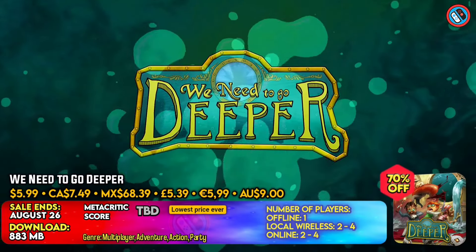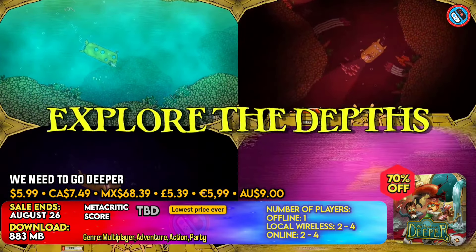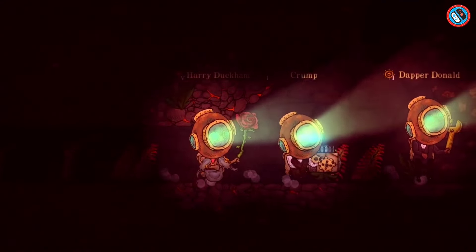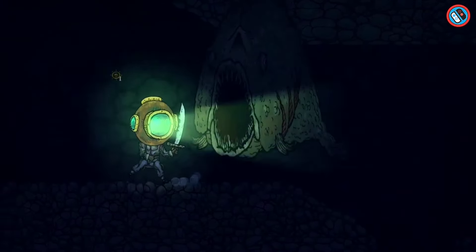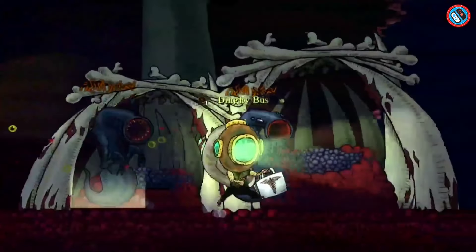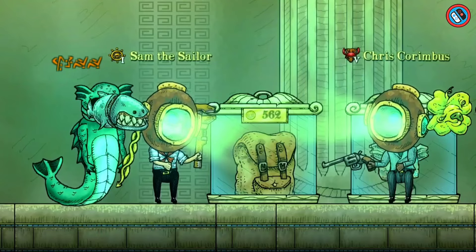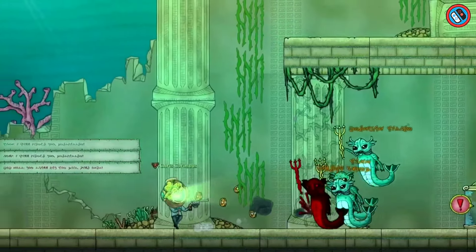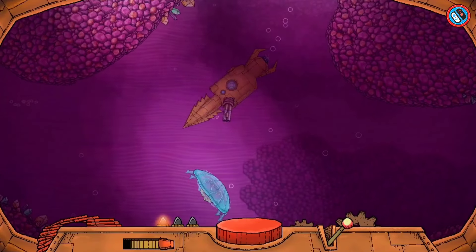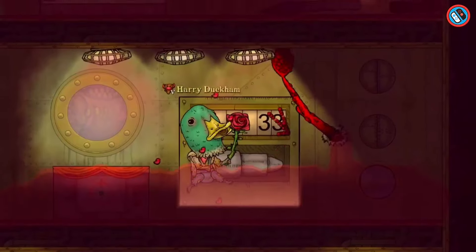We Need to Go Deeper is a cooperative submarine roguelike game for two to four players. Engage in online gaming where communication is essential for survival. As you explore the depths in numerous unlocked submarines, you may play a variety of roles such as piloting, fixing equipment, loading torpedoes, and regulating power distribution. Explore the ever-changing underwater trench known as the Living Infinite, which includes randomized biomes, on-foot adventures, treasures, and a dynamic difficulty system.